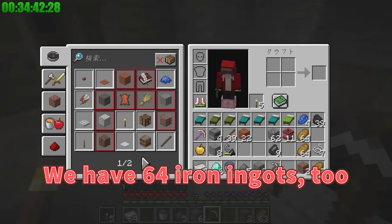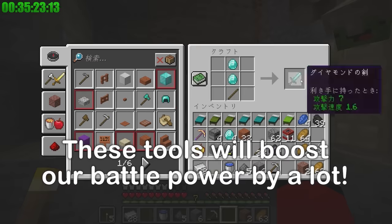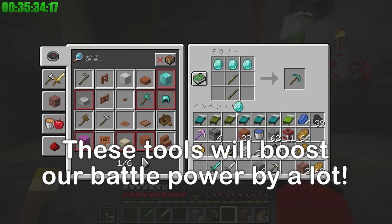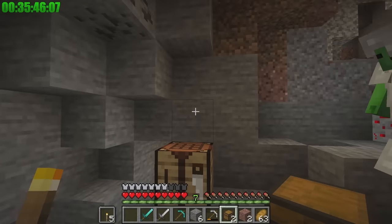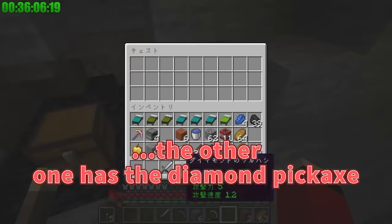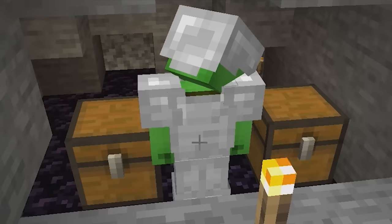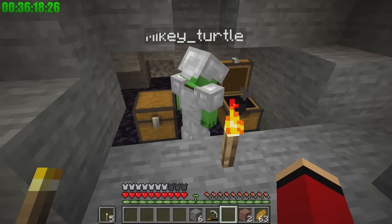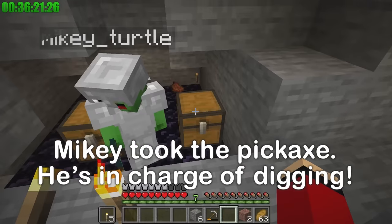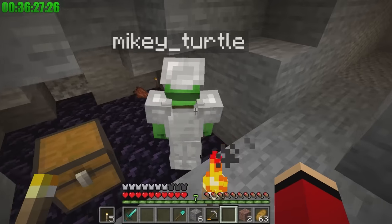We have 64 iron ingots too. Now it's time to make the best equipment ever! A diamond sword — that's super important. A diamond pickaxe too. Mikey, crack open one of these chests — one of them has the diamond sword, the other has a diamond pickaxe. I want the sword! Three, two, one, open! Darn — I got the pickaxe! That means you're in charge of the diamond pickaxe and I'm in charge of the sword. Let's head back to the surface and get our obsidian.